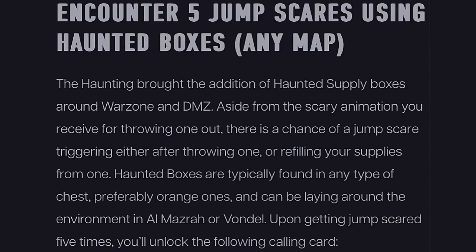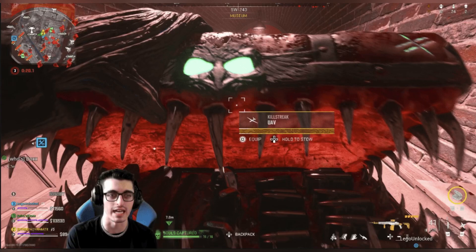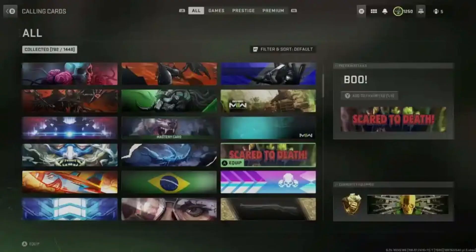Encounter Five Jump Scares Using a Haunted Box — Any Map: The Haunting added Haunted supply boxes around Warzone and DMZ. Aside from the scary animation, there's a chance of a jump scare triggering after throwing one or refilling your supplies. Haunted boxes are typically found in chests, preferably the orange ones, and can also be found around the environment in Almasra or Vondel. Upon getting jump scared five times, you'll unlock the 'Scared to Death' calling card.